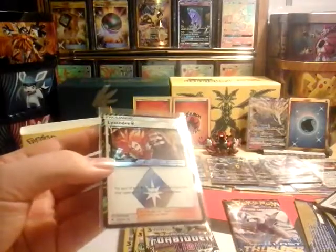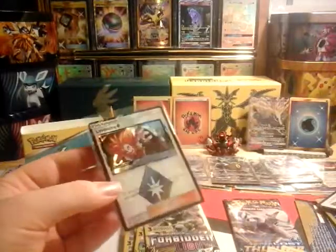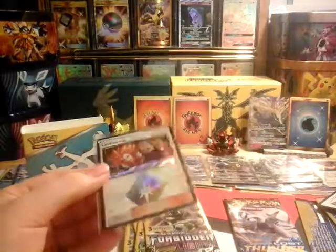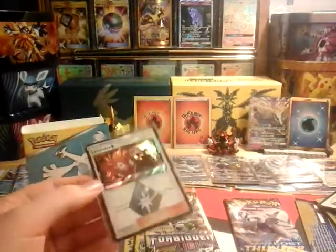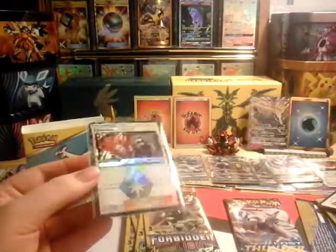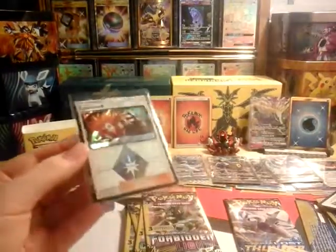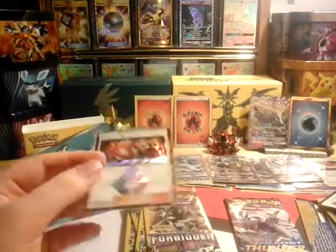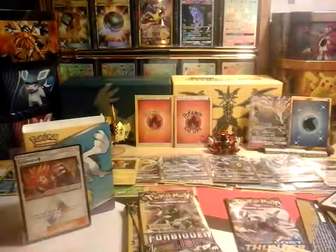We also got a Rockruff and a Lysandre Prism — a very nice trainer. It says for each of your fire Pokémon in play, put one of your opponent's cards from their discard pile into the Lost Zone. The Lost Zone means they can never get those cards back, unlike the discard pile. Getting two Judges today is going to help my collection a lot and I might be able to make a deck with them.